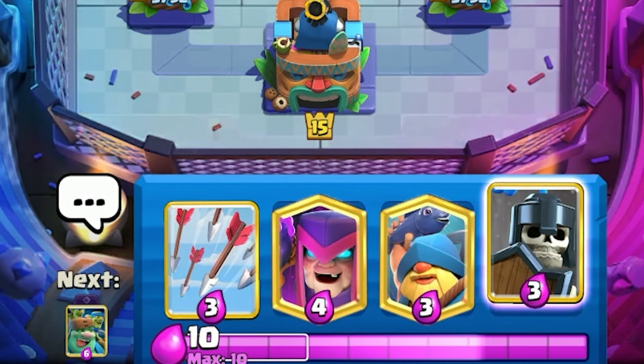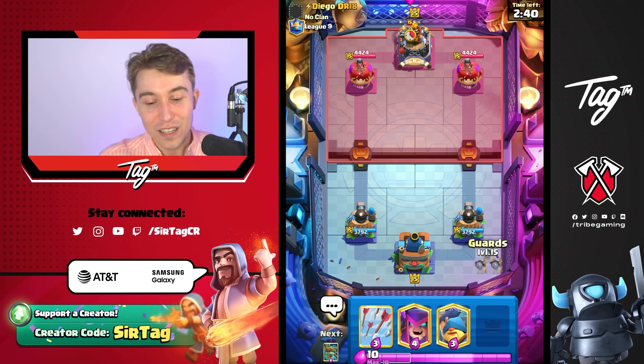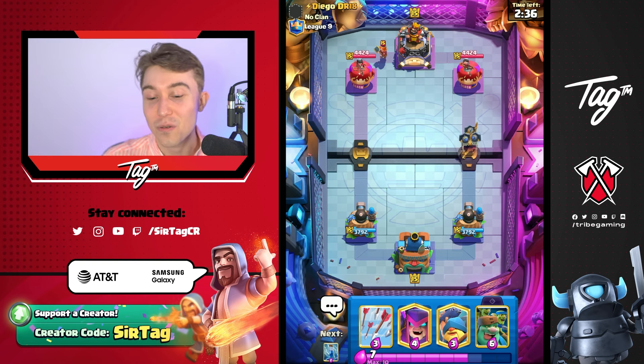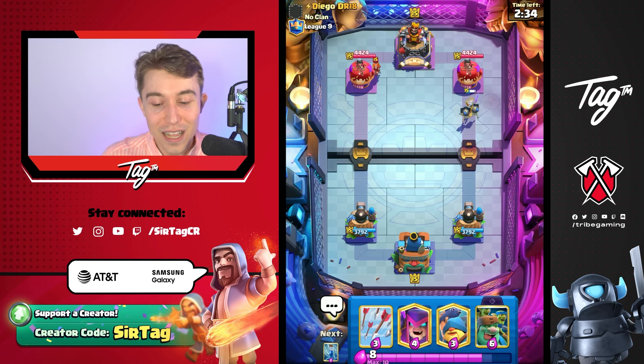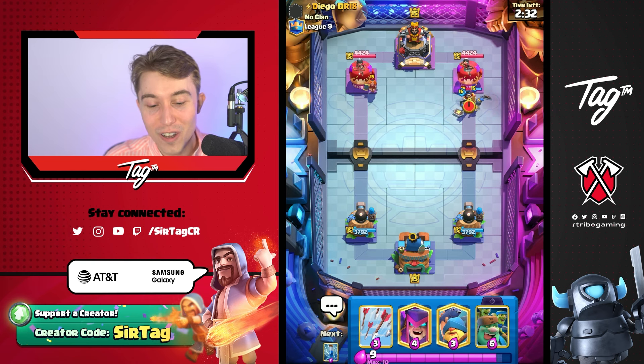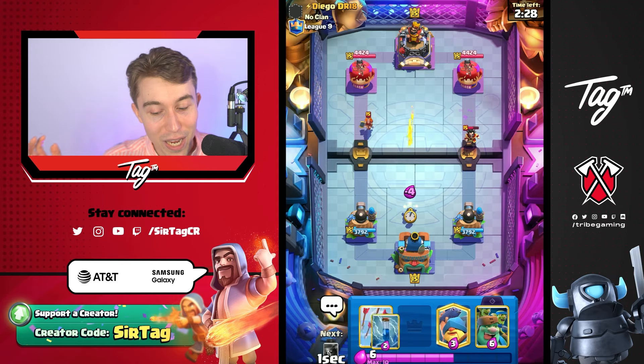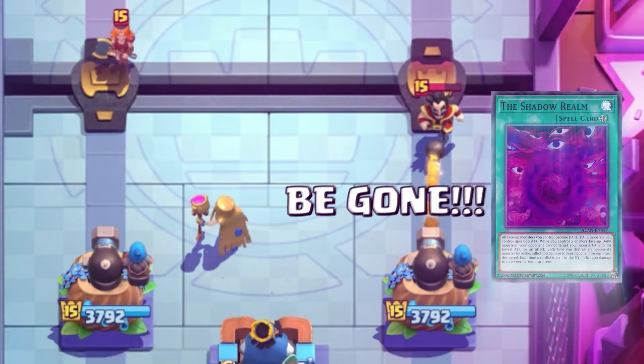I want to go in for Mother Witch right now. I also want to go for Guards. Usually if we see a Cannoneer, we just ram our Guards right at the river and don't even care about them. But in this situation I thought about it a little bit more — that's a Princess Tower. It does a lot more damage per second against bait cards because it fires a lot faster.